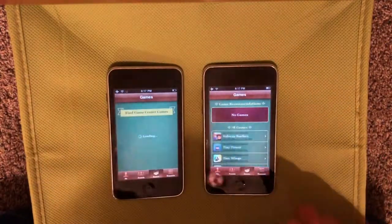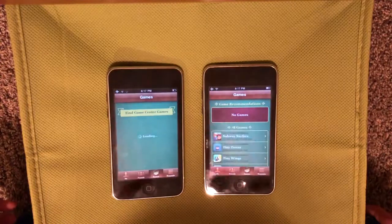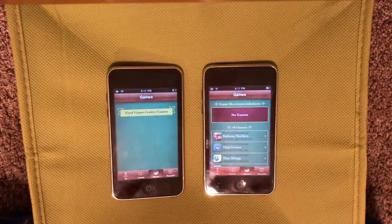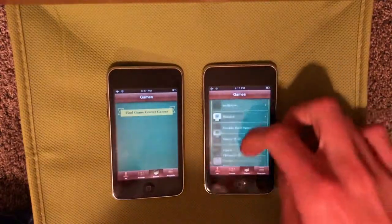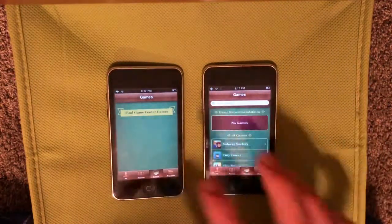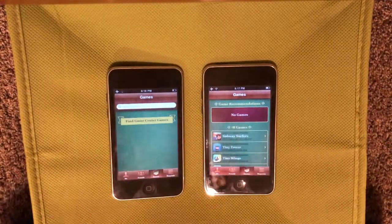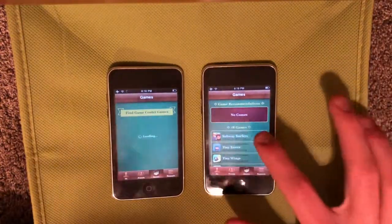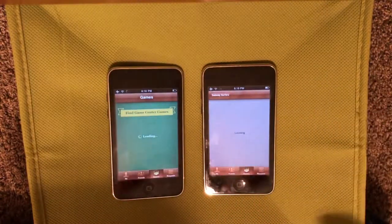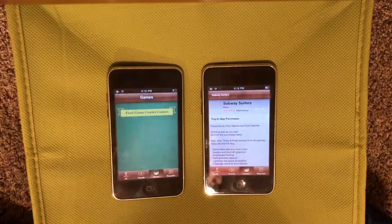Next, going into games — this doesn't really work on iOS 4. I don't think there are any changes I'm aware of, except that you now have game recommendations. If we go to the bottom here, you can see we still have the find Game Center games button, but it doesn't really work on iOS 4 for some reason. I think it just looks the same. Also, games can now be purchased directly from Game Center, so you can see we have this new get button, and it will take you to the App Store for that game so you can purchase it right there.